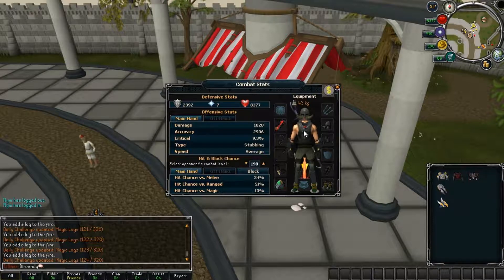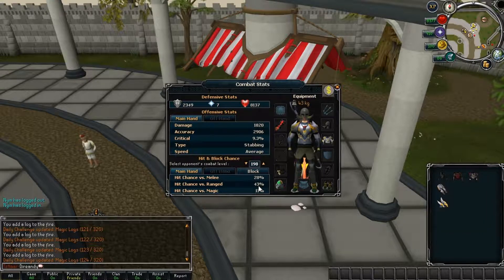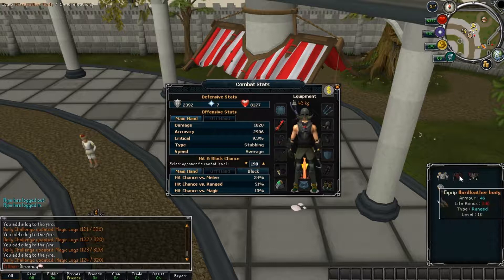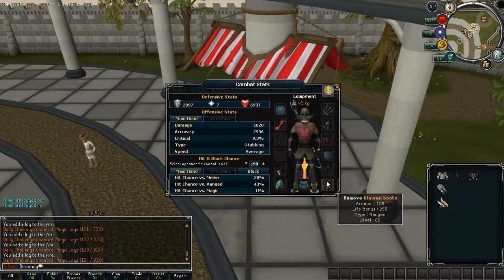Here I am wearing level 70 melee gear, and you can see that I have a chance to hit of 51% against ranged. When I equip this Armadyl chestplate, you'll see that this 51 becomes 43. I'll now equip a hard leather body, also ranged gear but at a much lower tier. What do you notice? I have the same accuracy drop. This is because no matter what tier you wield, as long as it isn't correspondent to your attack style, it'll lower your hit chance.